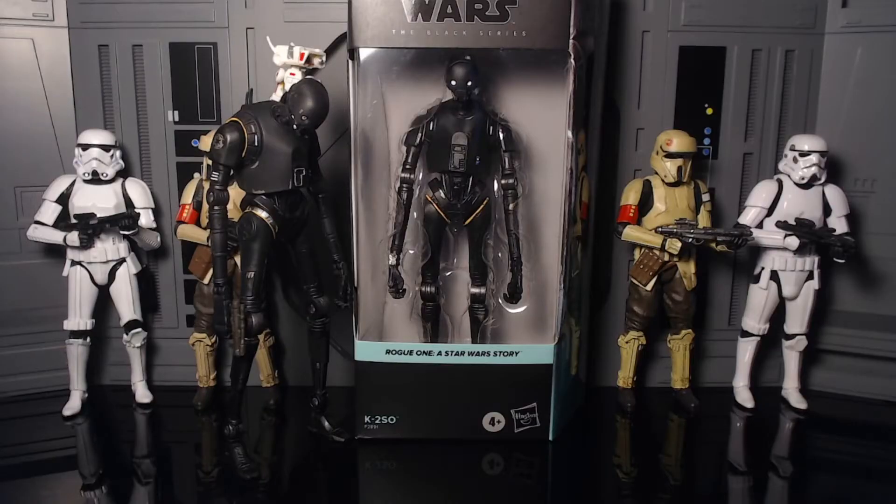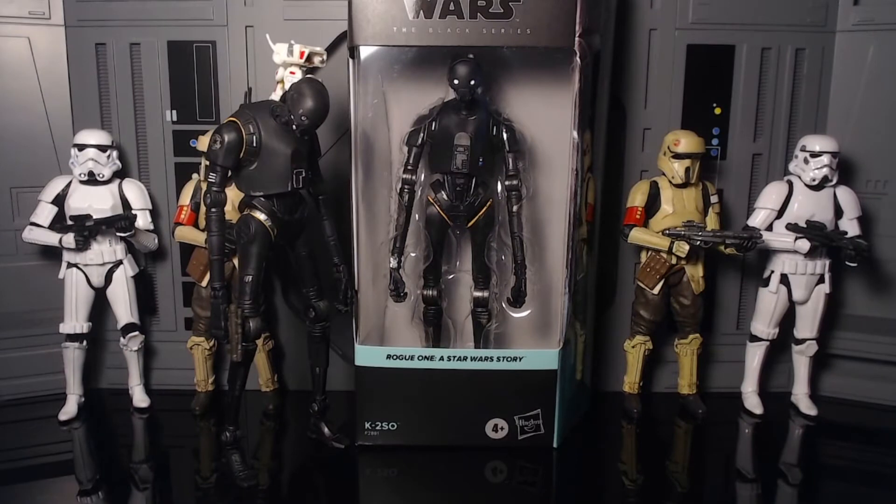Welcome back to Bronze Bucko's Bounties. Today we have the Star Wars Black Series Rogue One K2SO. Now I know what you're thinking — if I already have a K2SO, why do I need another one? Well, there are actually a few differences right off the bat, but the main one is that this new figure has pure white eyes, while the original has red eyes. There are actually two versions of the original — one with red eyes and one with either black dot or pure white eyes.